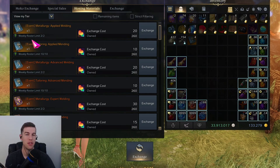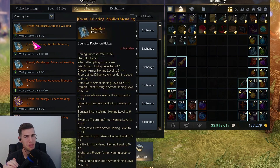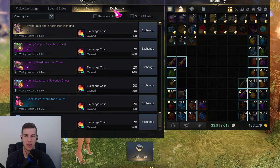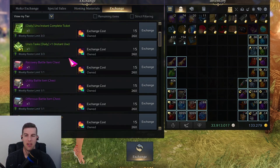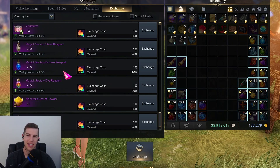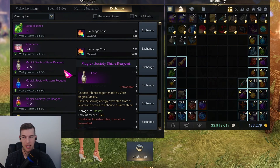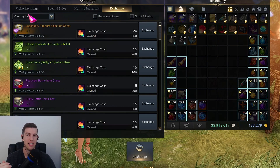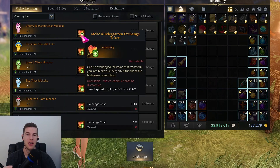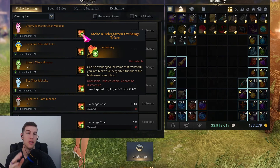If you need the legendary books for some alts or you're trying to push to 1490 quicker — even though you don't have to use gold now, you still have to use silver — it'll save you some silver for sure. We're also getting all of these boxes with the standard honing materials and extra goodies. I always love getting these dyes every single week because I love my skins and dying my stuff.